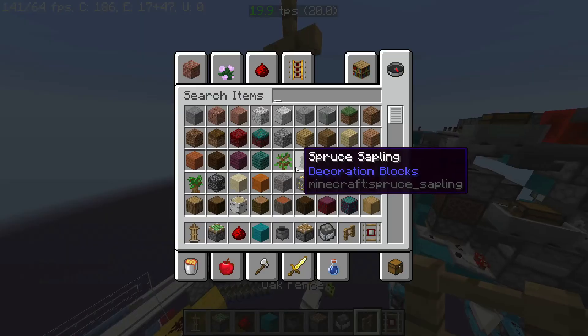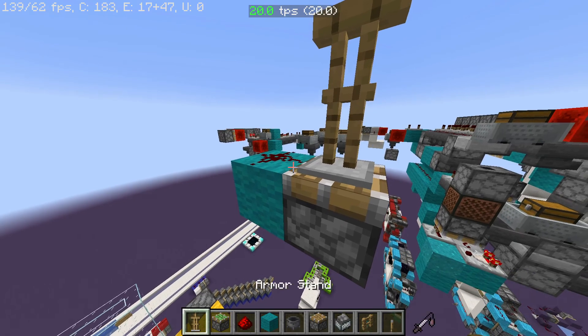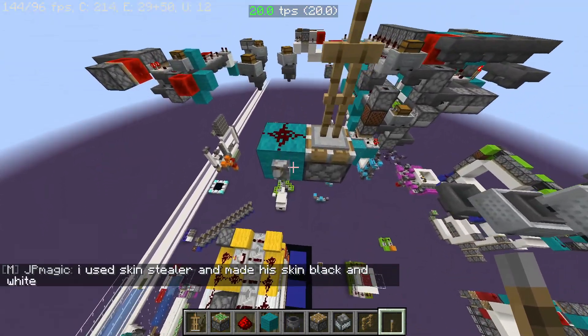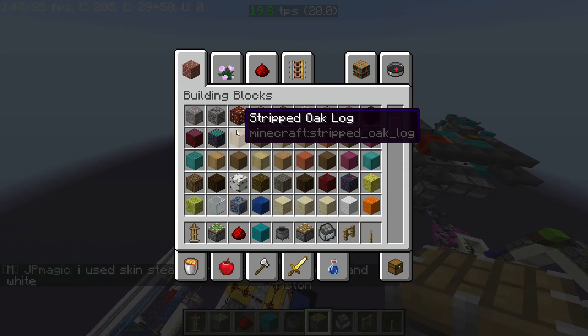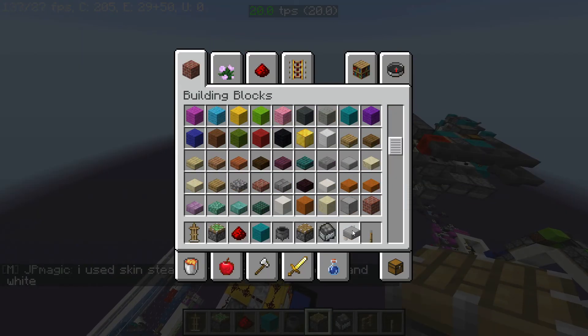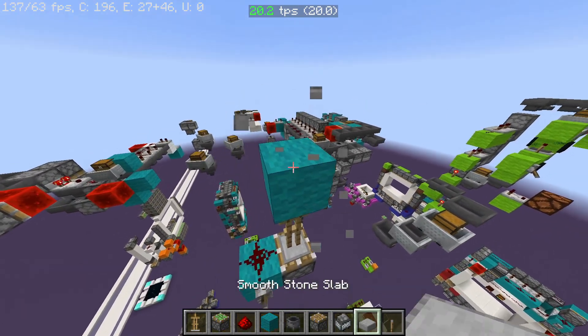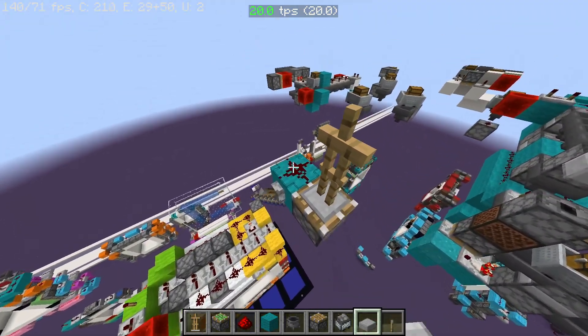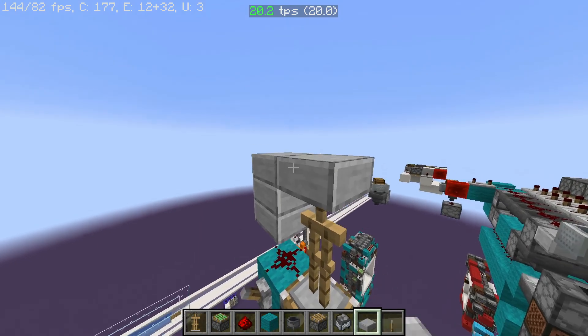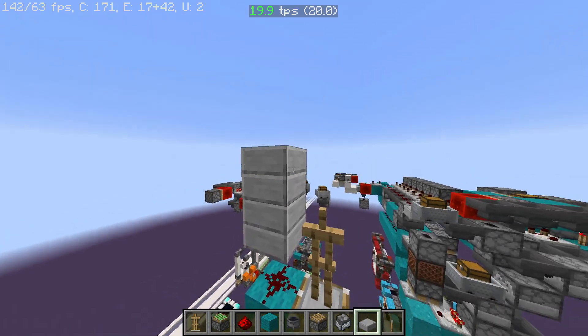You can get an armor stand like this and if I just get a lever, we can push it up just like that. I think we need to use a slab for this - one that's on the right half of the block.